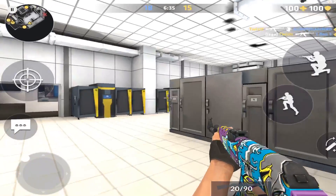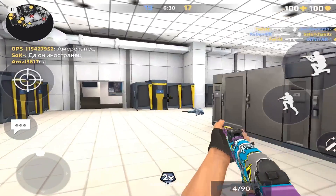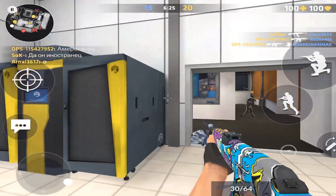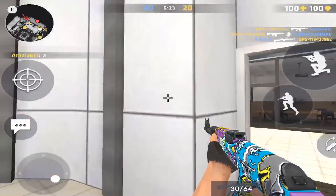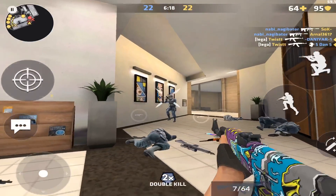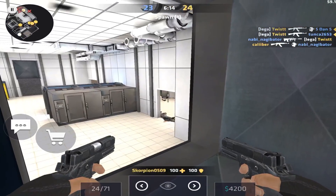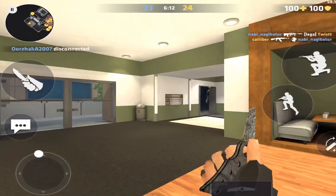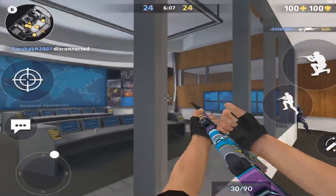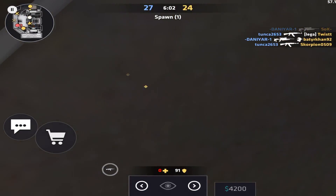Zero aim assist is actually pretty easy once you adapt. I also switched to a bigger crosshair — this one is 75 static. If you don't know how to make your crosshair not move, just go to settings and uncheck dynamic crosshair, because dynamic is on by default. Also, a lot of people have asked about my graphics settings — everything is set to high and shader level of detail to minimum.